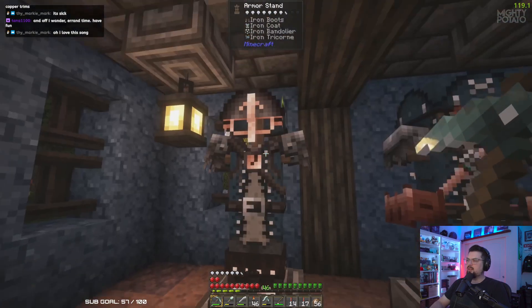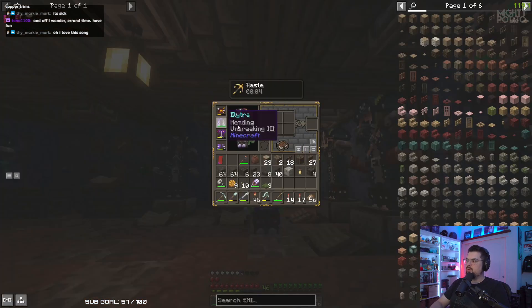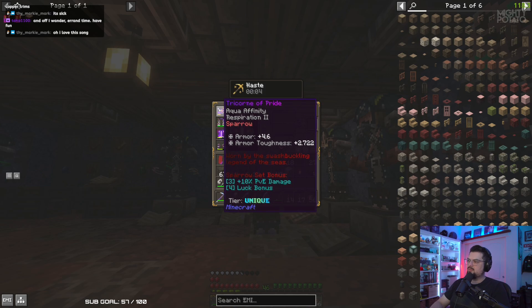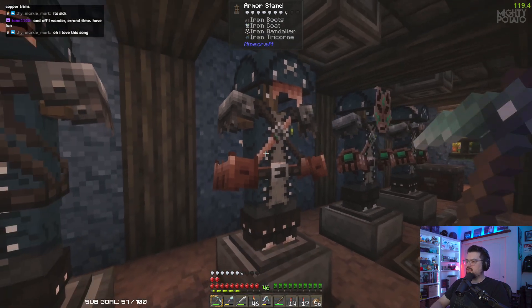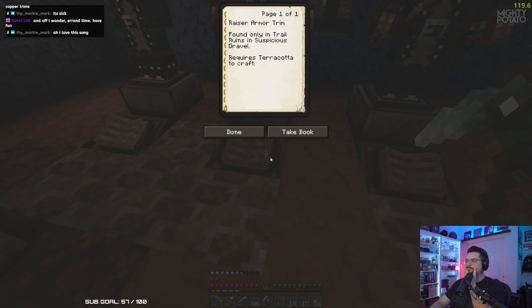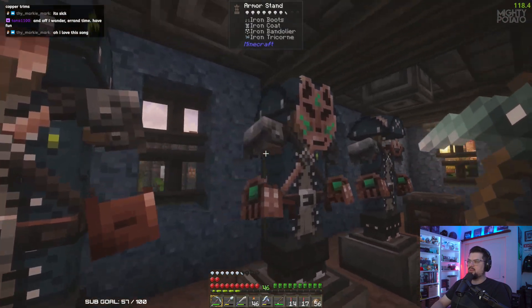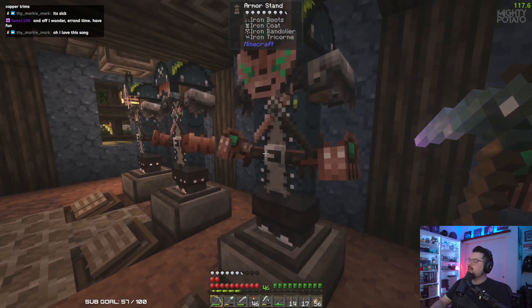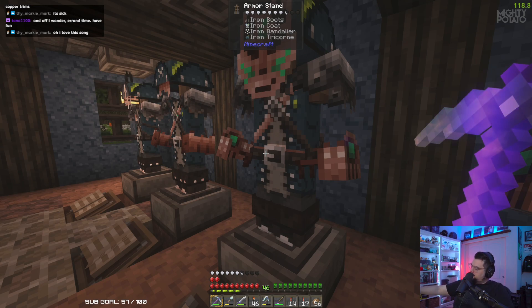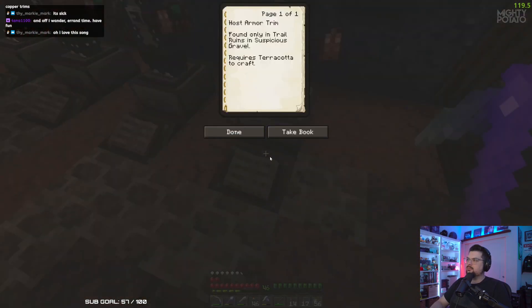I've seen this one - wayfinder, because of the goggles. My helmet's gonna explode soon, I think I got some repair notes. This one has a blinder and metal cuffs - razor armor only found in trail ruins and suspicious gravel. What the heck - what's a trail ruin? It's a fox mask! Shaper, also found in trail ruins and suspicious gravel - oh that's part of the archaeology stuff, isn't it? This one's got a little smile. Host armor - I don't know if that's supposed to be like a chin strap but this one's cool.